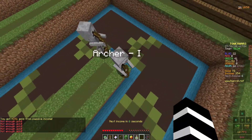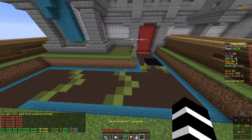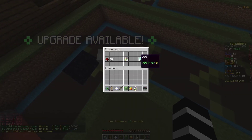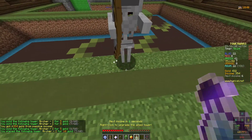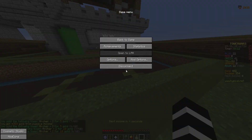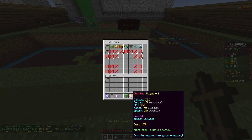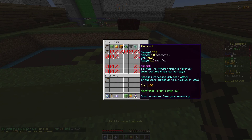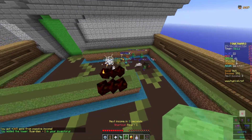These archers are just for the start because you can't afford anything better, but once you're done with them just sell them — they're not useful. Then you can get the main ones you want, which are slime, magma, and then you're also going to want guardian.